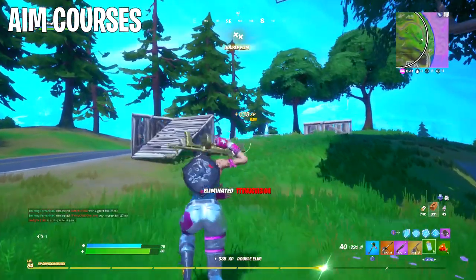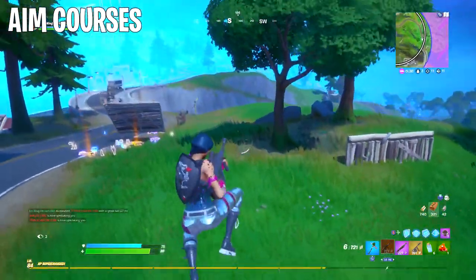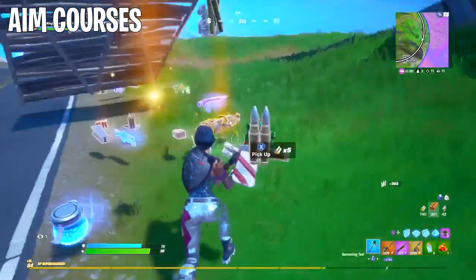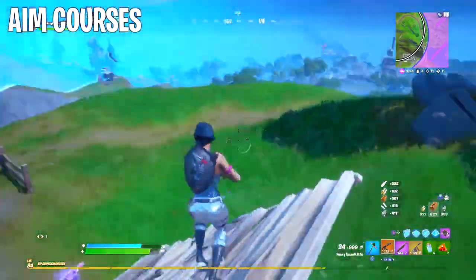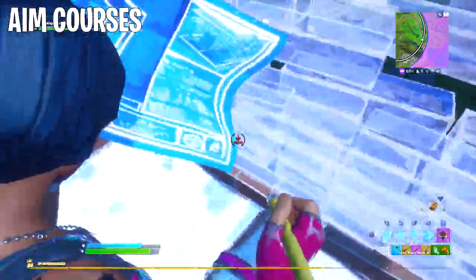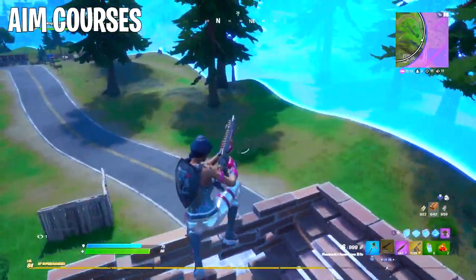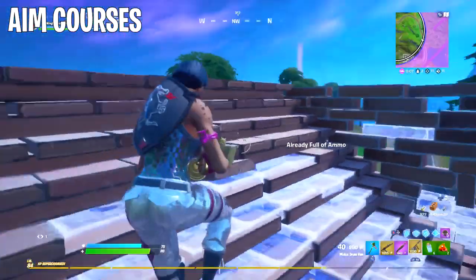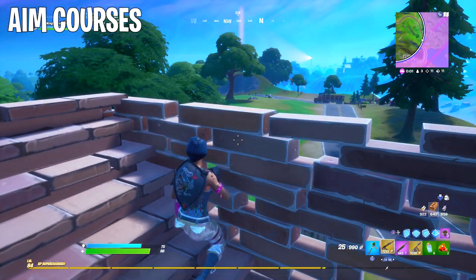If you try to warm up in the middle of the day, it honestly won't be as helpful because at that point you'll likely already be warmed up. Every time you get on Fortnite for the day, load into one of these maps and give it maybe five to ten minutes at most — you don't have to waste an hour on it. Once you're warmed up and hitting the majority of your shots, when you go play your first solo, duo, or squad match, your aim is going to be drastically different than if you hadn't warmed up.